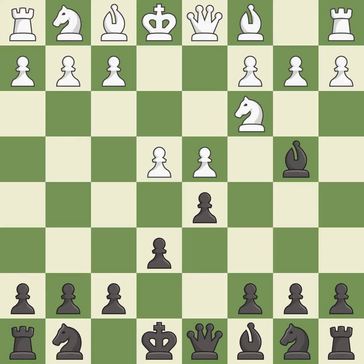Bb4 pins the knight on c3, preventing it from moving or protecting e4, and threatens to trade, disrupting white's pawns after bxc3. Ne2 develops the knight to where it can recapture on c3 and avoid doubled pawns, but at the cost of blocking in the light-squared bishop.